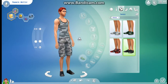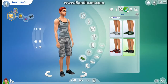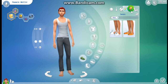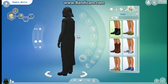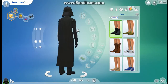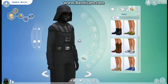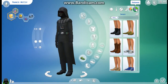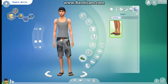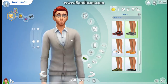This is his working out outfit — as you can see, he likes camouflage. This is his sleeping outfit; took off his glasses because you don't sleep with glasses. This is his party outfit because he is a geek, so I was like, let's just have him as a Star Wars character — Darth Vader. And then this is his sleeping outfit, and he has the bandana to protect his hair and stuff.